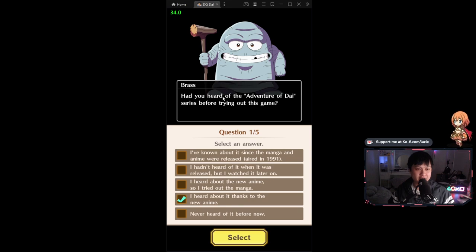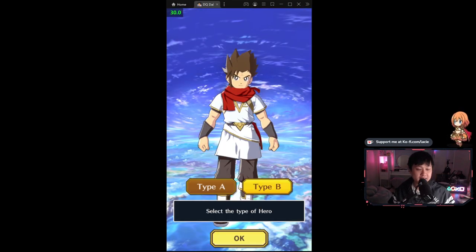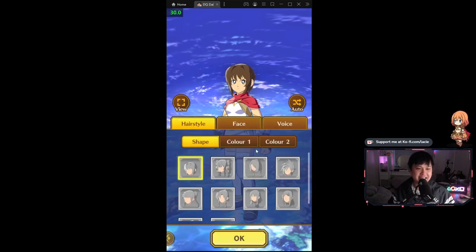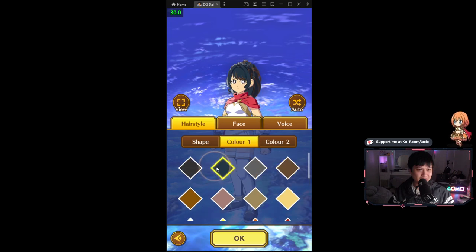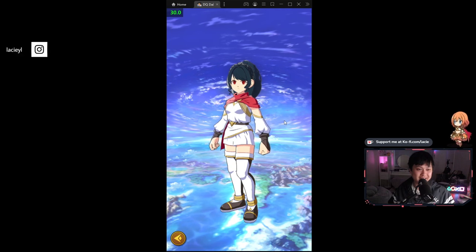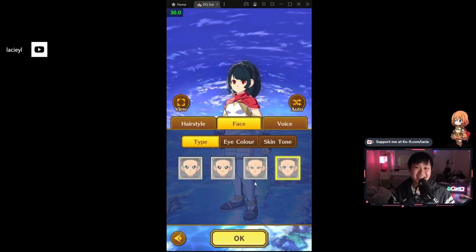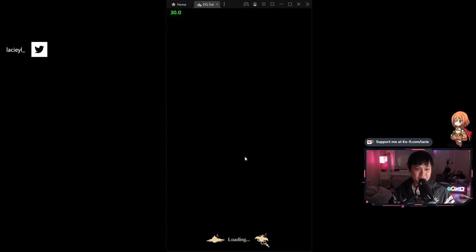Somehow I ended up in a survey. Welcome back — papa Lace is what I'm talking about. Select the type of hero — I can be a waifu, easily. Wait, this is actually really freaking cool. So it looks like there is a character builder, and that is my character. Got to make my waifu, right? Let's lock that bad boy in. Do we actually play as this person?